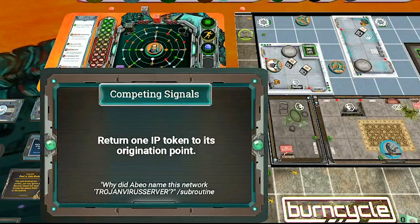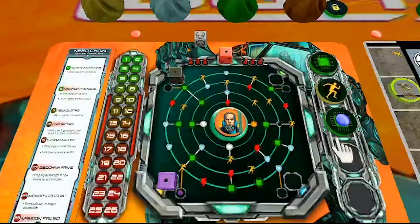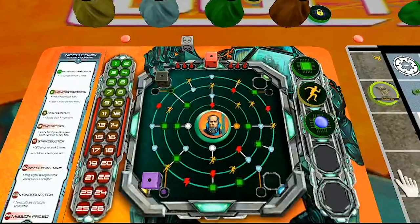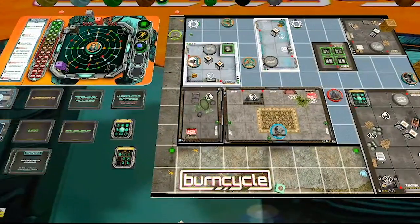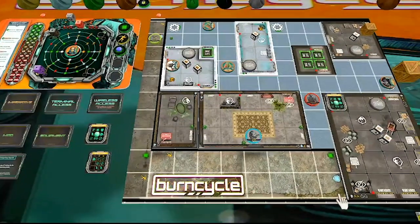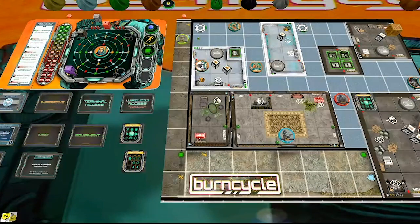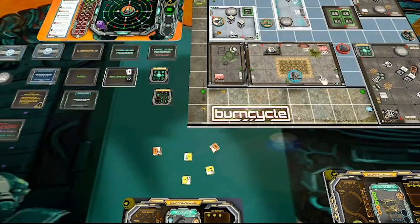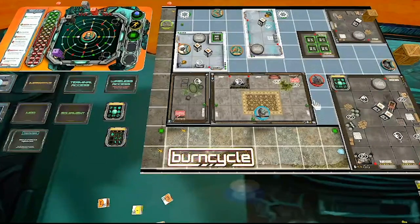Return one IP token to its origin point — those are our little pegs — so that's fine, they already are. My pawn goes right here, which is worth nothing yet, but I'm on the board to potentially get to one of those access points later. I'm happy about the network — I was worried I'd be wasting turns, but clearly there's always something you can be doing, especially between terminals and the network.